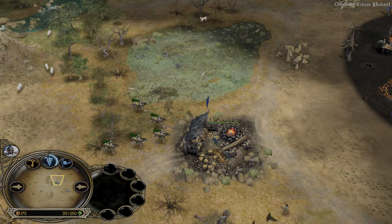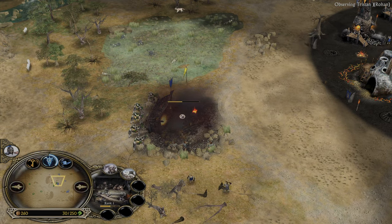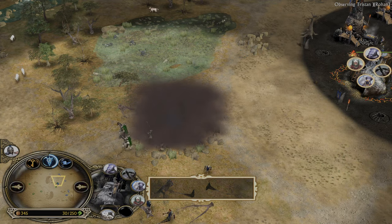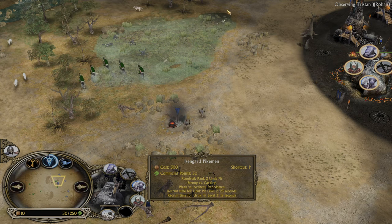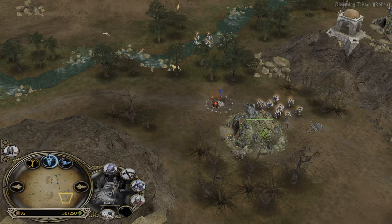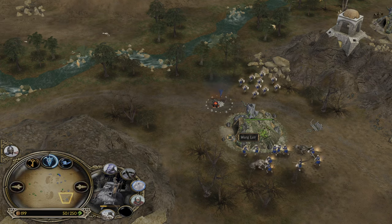Beautiful trample, but the hobbit was taken down unfortunately for Merry. The lumber mill is exposed; the Uruk pit is level 2 though. The pikemen will be there very soon — it was pretty much a stable rush from Rohan, that's why the pikemen are not well-timed. The Rohan stable compared to the Gondor stable is a bit cheaper, and the Rohirim are cheaper than the Knights of Gondor.